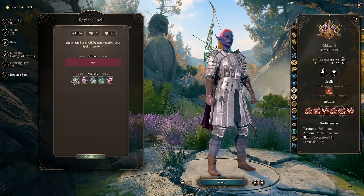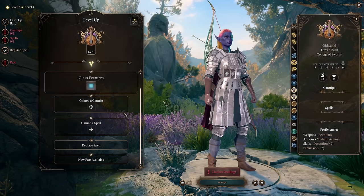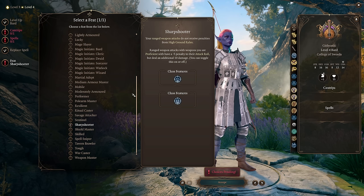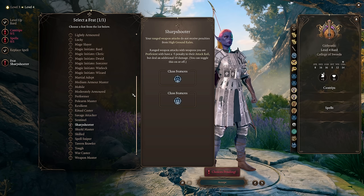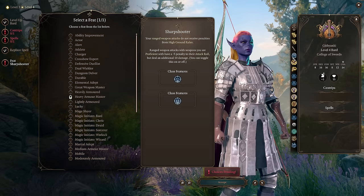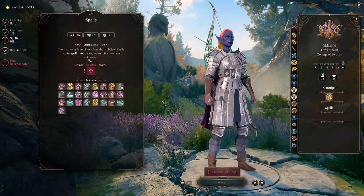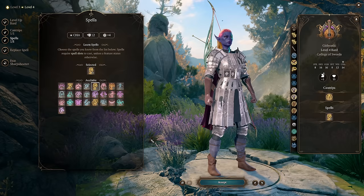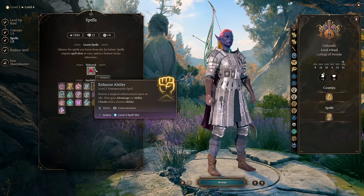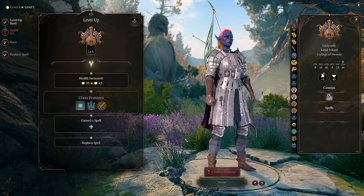At level four, our feat is Sharpshooter to massively increase damage — part of why we're going with Gloves of Dexterity, since that lets us grab Sharpshooter while still having very high Dexterity and a high chance to hit. For cantrips, add Blade Ward and Enhance Ability (useful for the party face on non-charisma checks). This character will have some hit-chance issues until we get Archery Fighting Style, which is why Gloves of Dexterity, Bless from party members, and that fighting style are so important. At bard level five we get Font of Inspiration — all inspiration dice return on a short rest — and access to Hypnotic Pattern and Fear as enchantment/illusion spells for bonus-action casts.